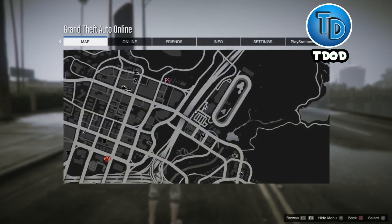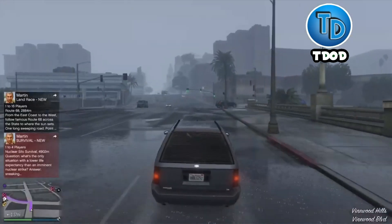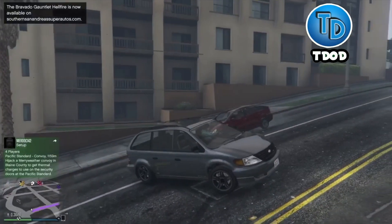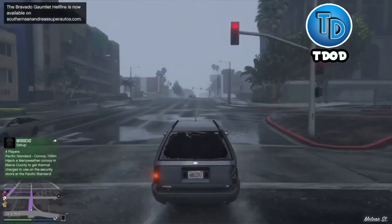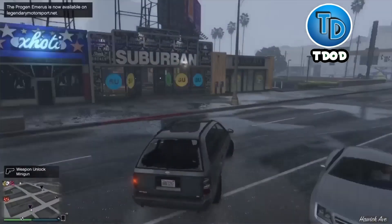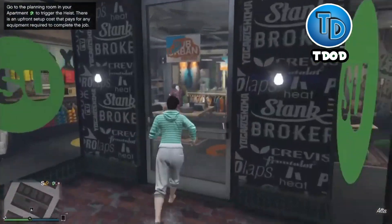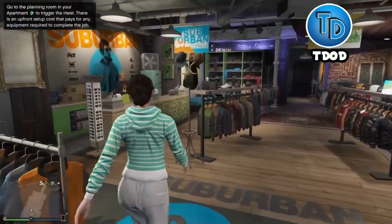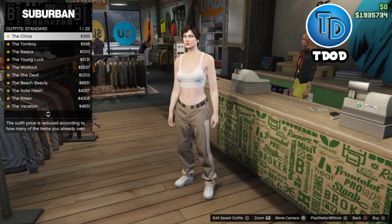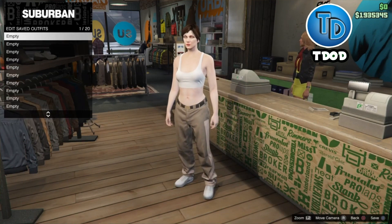Whenever you spawn in the game, all you're gonna do is go ahead and go to the nearest clothing store. Go inside, go to the front desk, hit right on the d-pad, go to Standard, and put on the Chica outfit.